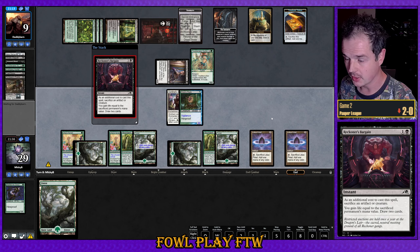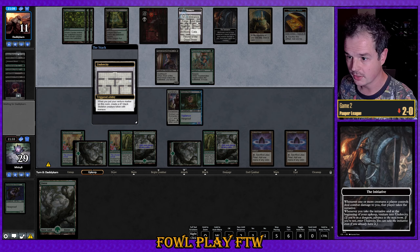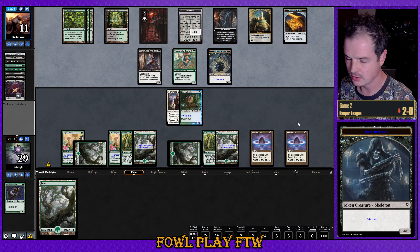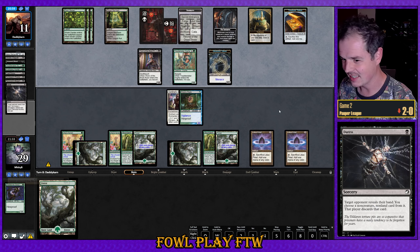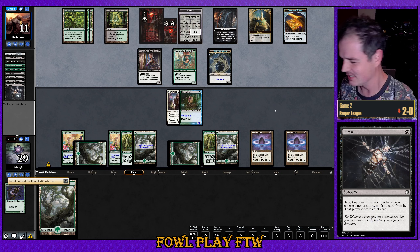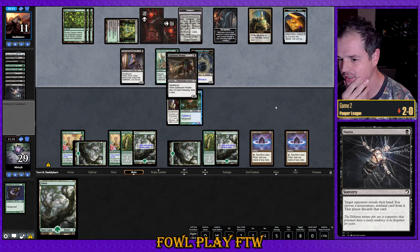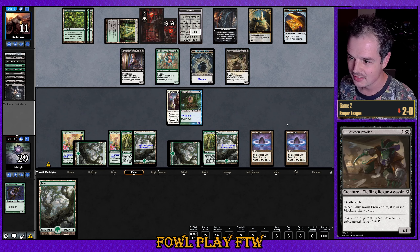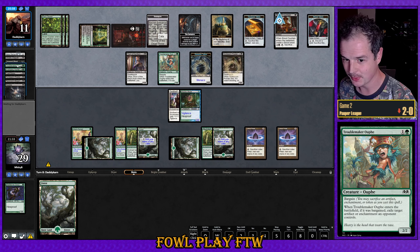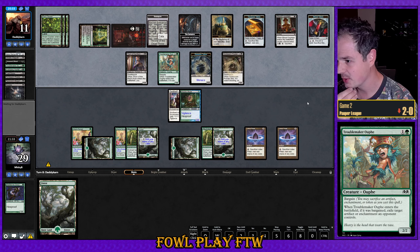Opponent on Reckoner's Bargain gaining two life. Initiative: getting a four-one Skeleton with Menace. Duress — and that's a whiff. We're dodging the Edict effect, that's what we need to dodge. We need to hit Kruphix's Insight. A Blood Fountain — that's not good news because our opponent can use it to get back another Troublemaker and interact with us unfavorably. We're attacking — no blocks from us, we have a little bit of life to work with thankfully.